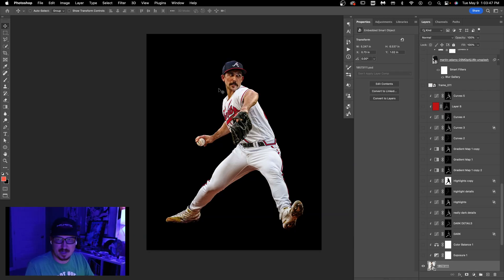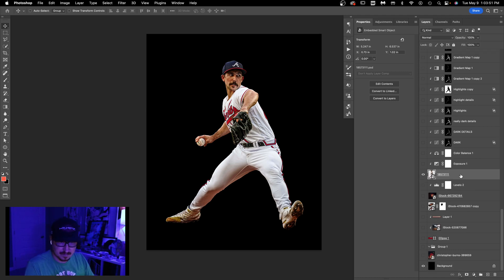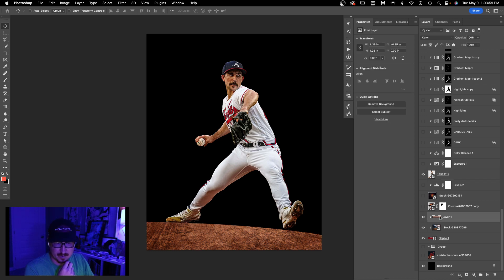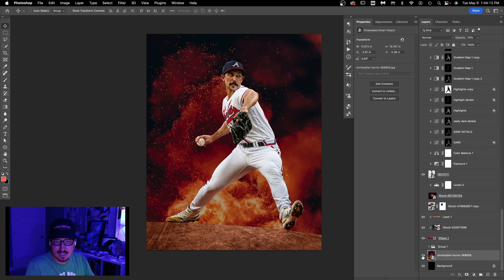So nothing too complicated with that. I have an ellipse at the bottom with a sort of texture on it, with a little bit of coloring. This is mostly covered up so I didn't feel like warping it to make it look like he was actually standing there. I should probably put shadows under here, but it's all covered up by fire anyway so it doesn't matter. I got this random explosion photo from Unsplash for the background.